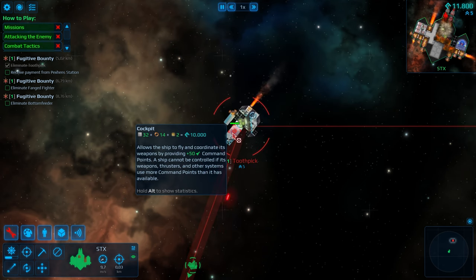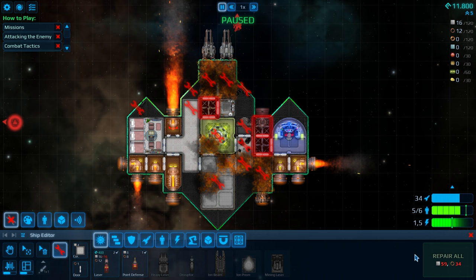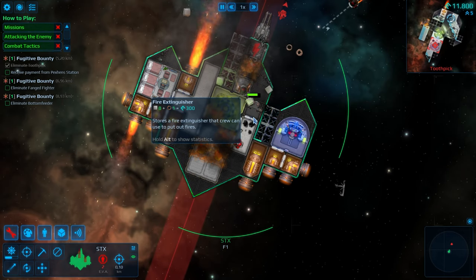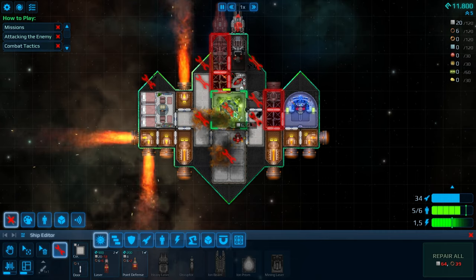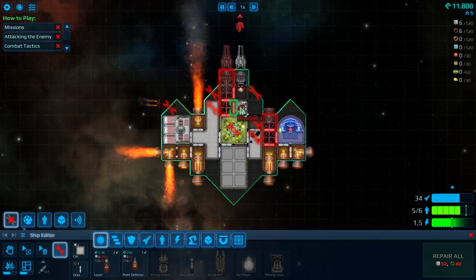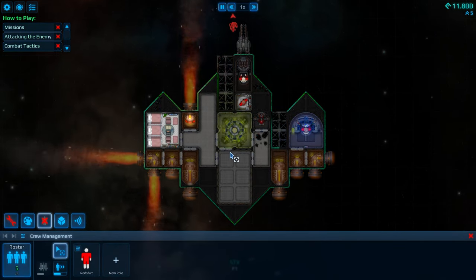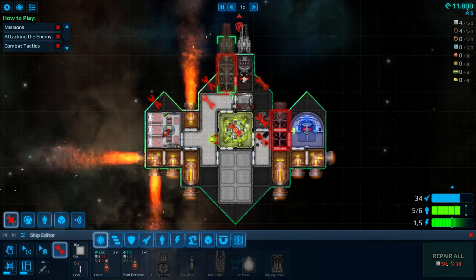Now we're gonna focus on its cockpit and we should be able to kill it, hopefully before we die. Well we are both kind of disabled now. I'm gonna try to fix whatever is on fire. Fire extinguisher is ready guys, pick it up. We're exploding — this is very bad. I'm just trying to quickly fix whatever we can. Well we can't really fix too many fires. Hey, no longer on fire — perfect. How many crew did we lose? Just one. It's all good. This guy is stuck over here, that should bring him out.